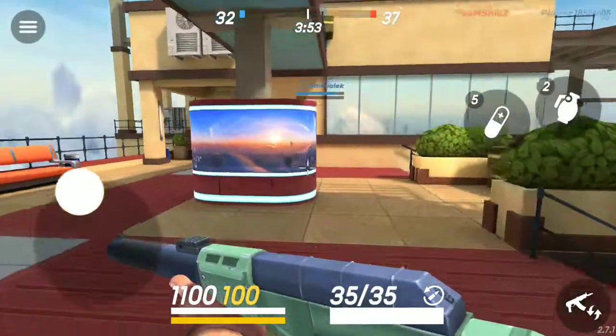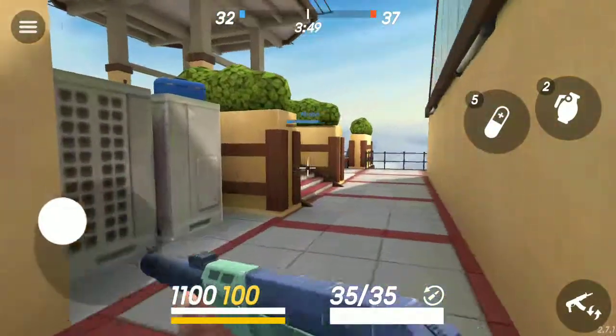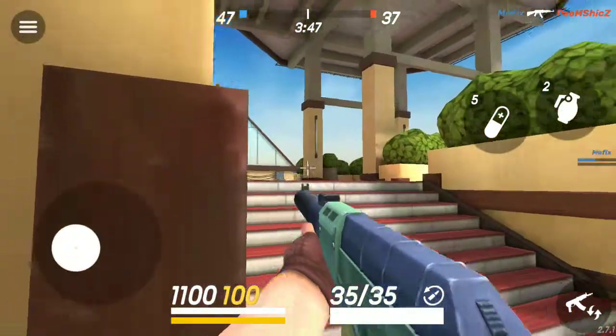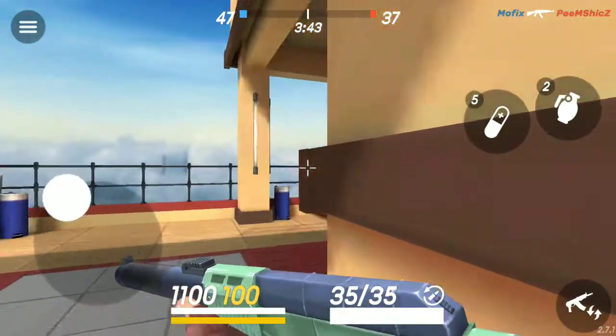Hey guys, what's going on? This is the Peaceful Psycho and this time I'm reviewing the Guillotine Assault Rifle. This is the second assault rifle you can get in the game and it will cost you something like 3000 gun bucks — I'm not sure yet.